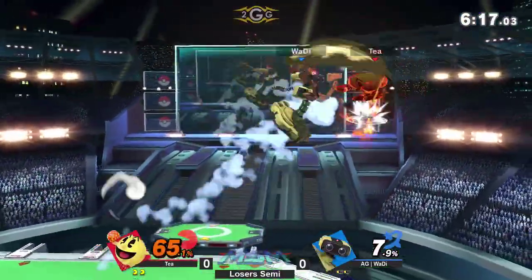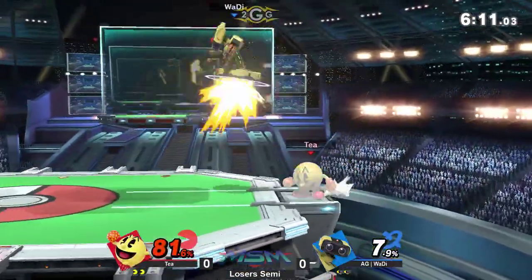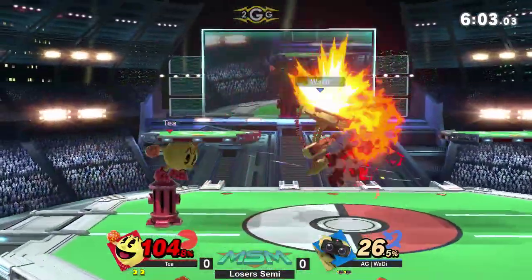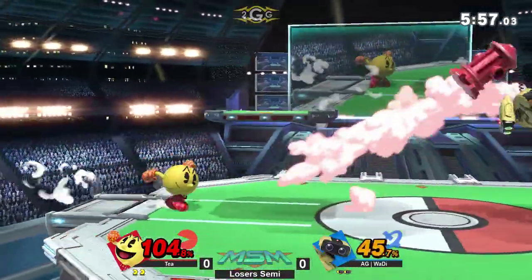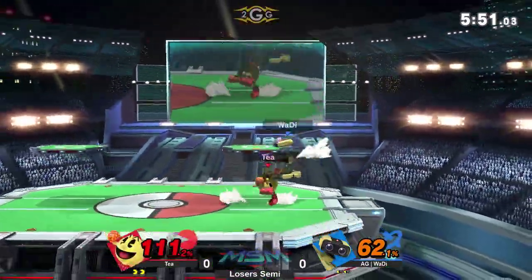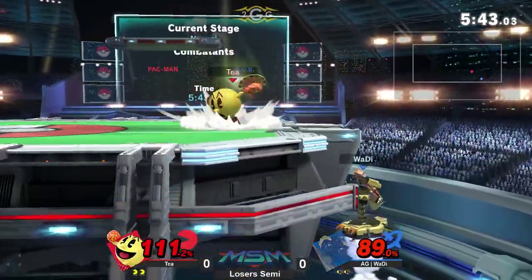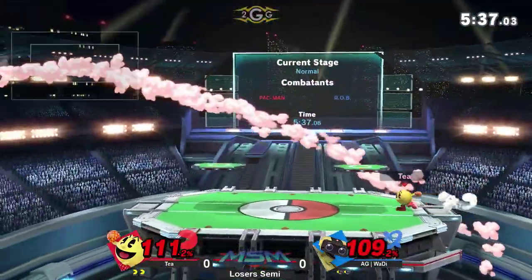If there's anyone who's going to know how to use the gyro, it's a Pac-Man player. These aggressive options from the ledge are getting beat out by Wadi's nairs. He's going to hang back as T is trying to get set up with the hydrant. Key into the hydrant — that's so much percent. I like how he was going for dash attack, trying to see how Wadi was going to land after forward tilt. Great shield, but he gets the forward smash too.